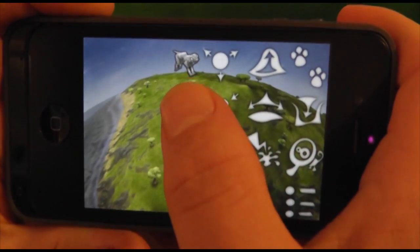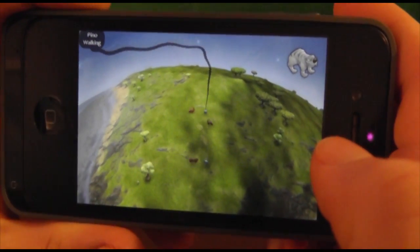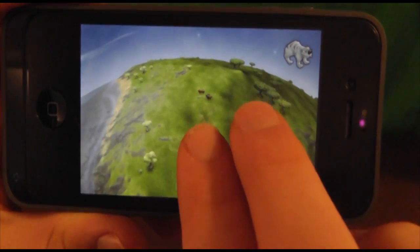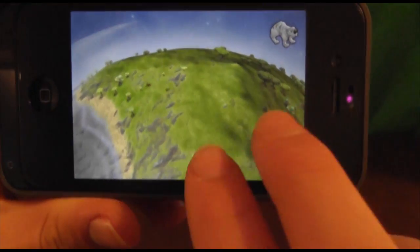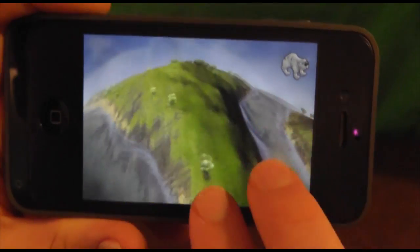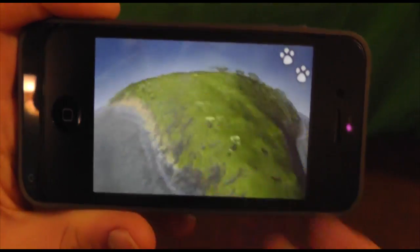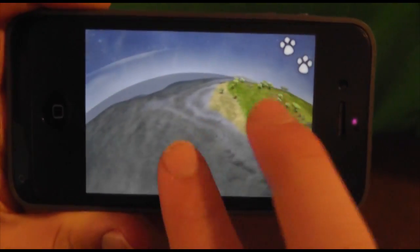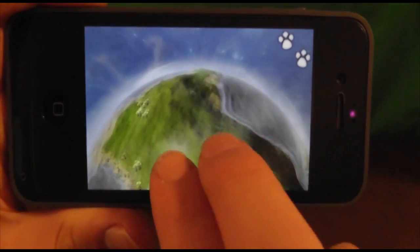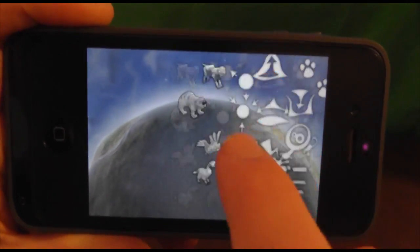You can actually create predators for them — just like that. Basically you can create your own little environment. There's a lot of different stuff. It does have some Pocket God twists, but the difference is it's an entire 3D world that you can totally manipulate and change however you like. The terrain is completely yours to choose from.